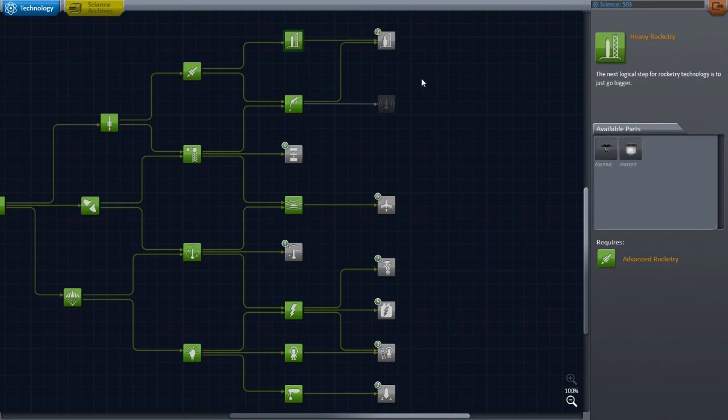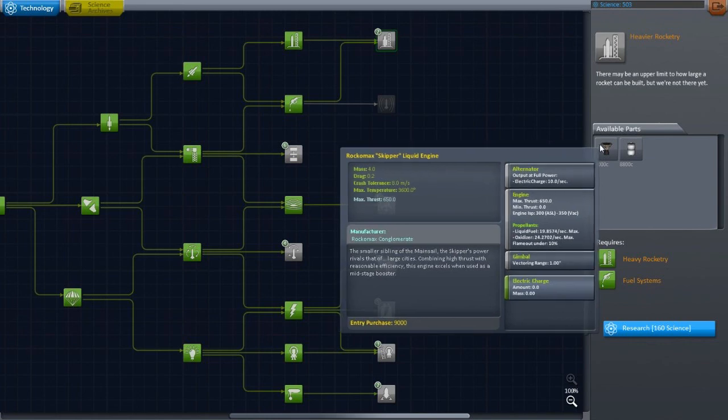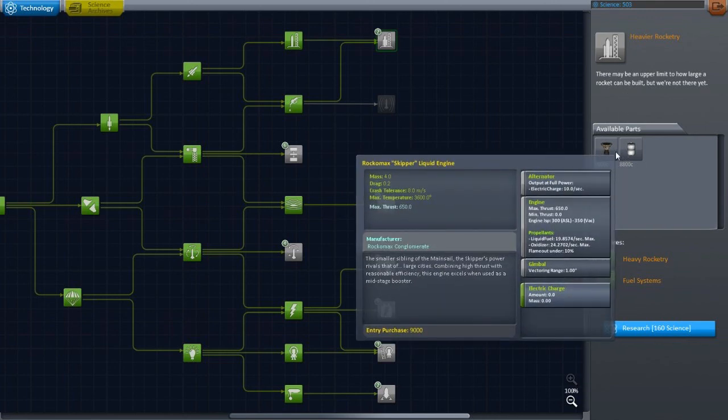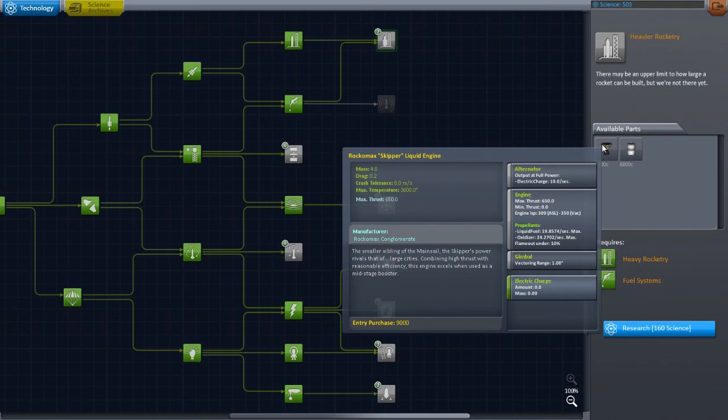Skipper liquid engine — 'there may be an upper limit to how large a rocket could be, but we're not there yet.' Okay, so it's even bigger and that max thrust is huge — that's like three times what I've been using. That's pretty big.